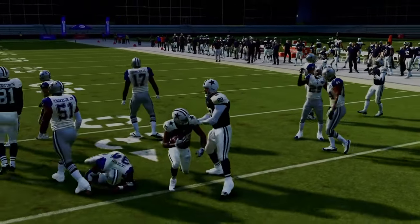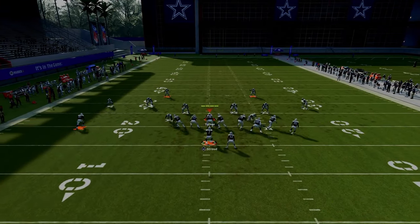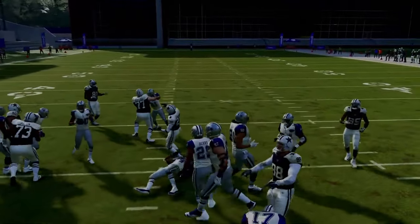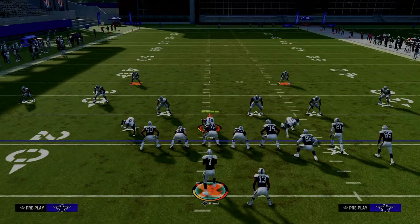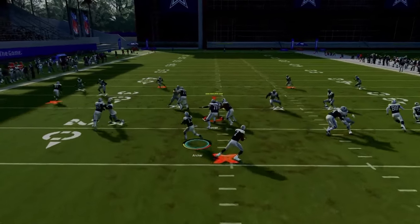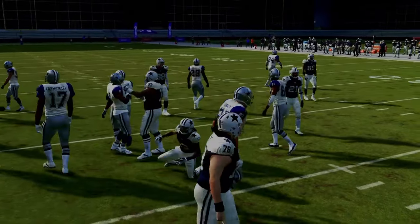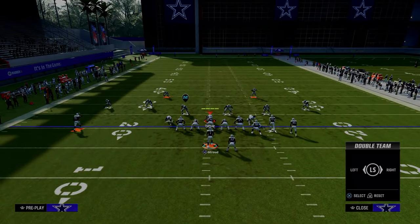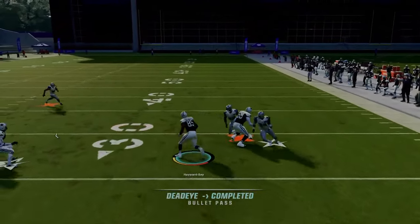The other thing about this run play is you can basically steer it either way — I can cut it back right in this little gap. I love this play just for situational running. This is pretty much the play I'll start almost every drive with because I'm trying to get on a hash mark so I can run all my setups to the wide side. That's the RPO alert bubble — it's a great little constraint theory play. We know how good RPOs are this year, and this one is one of the better ones in the game.